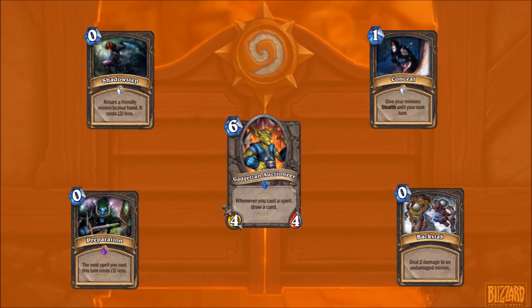Stuff like Miracle Rogue could see a big resurgence because of this. Just imagine you use Barnes to summon Gadgetzan Auctioneer, and then you Shadow Step it straight away. Or if you don't get it, you Shadow Step Barnes to have another go. It's basically another bite of the apple, so it could be very good.